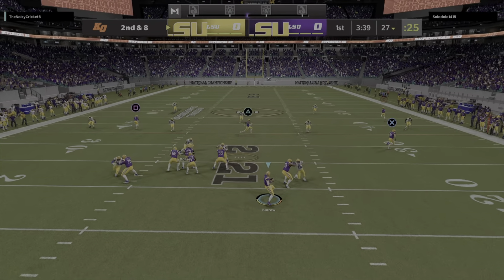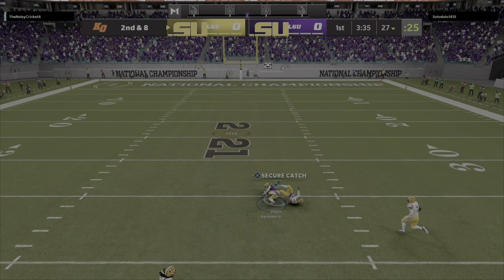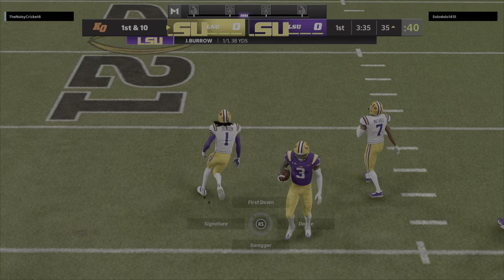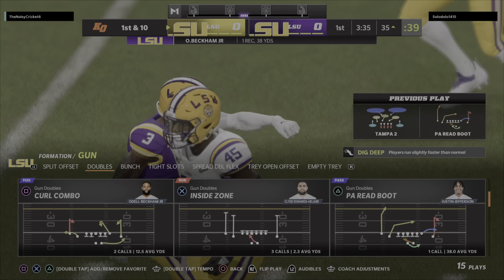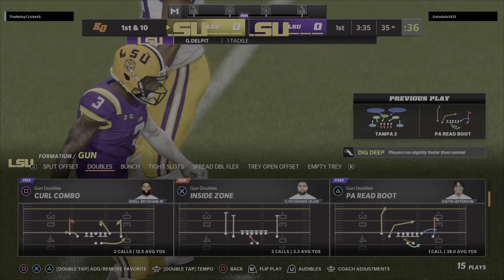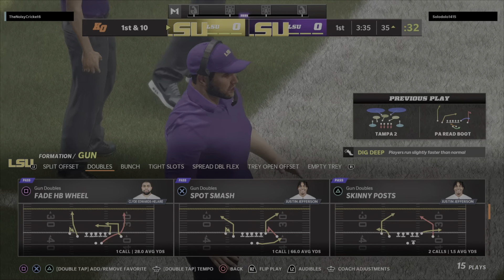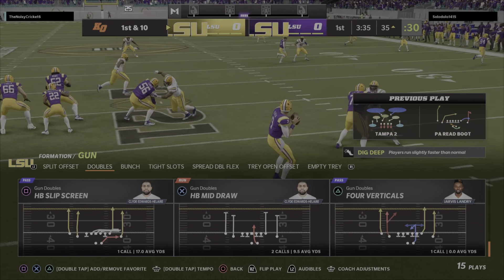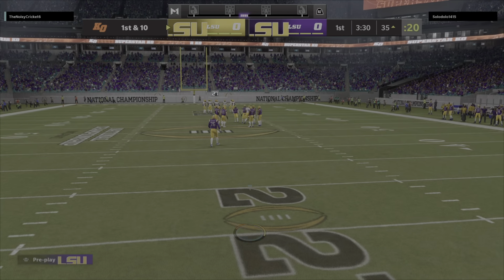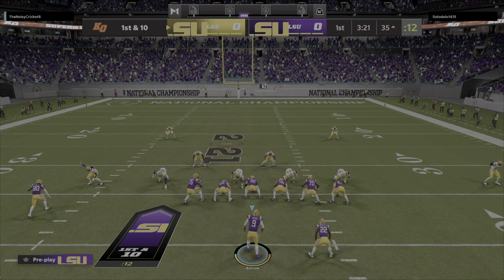Burrow off the bootleg, he'll let it go deep for Beckham — well, this is taken in, it's complete. He's going to get this down to the 35-yard line. We've both been around the game long enough that we know that in pregame, defenses are pretty amped up. They're pounding in lockers and they can't wait to get out there, but when you hit them with some big pass plays early, it takes the starch right out of them. Here's a first and 10 down at the 35.